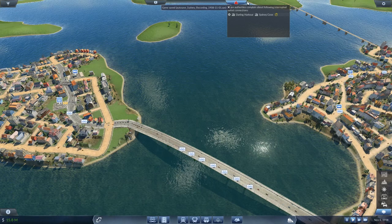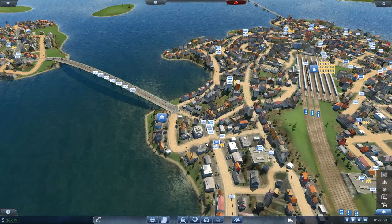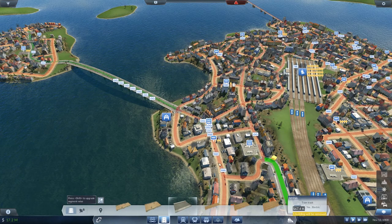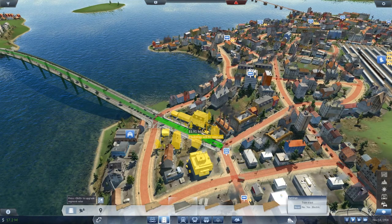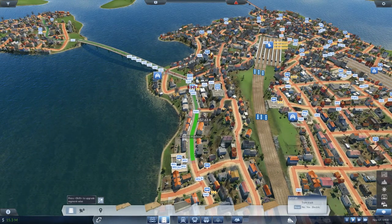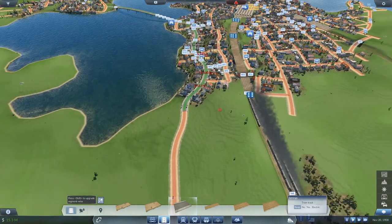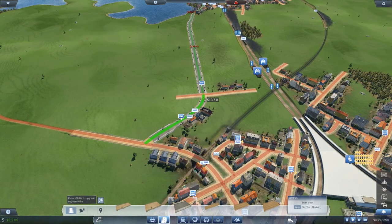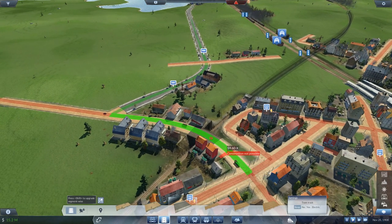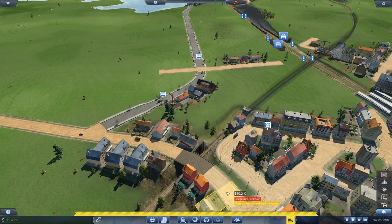Darling Harbour of Sydney Cove is now taking pictures — you're not my primary cause of concern right at the moment. My primary cause of concern is a lot of these streets which I now appear to be completely balking. Let's go to magic wand and keep. A lot of money — too much money. What I want to do here is spend some money getting these roads up to scratch and I'm going to plumb that all the way down into here as well, down here into Redfern. And it's telling me that's not possible because of bridge pillar collisions.